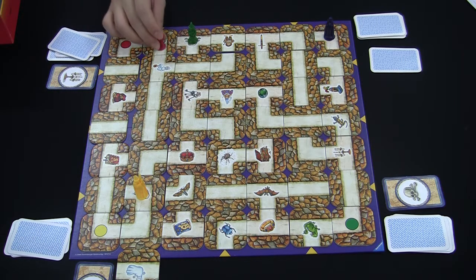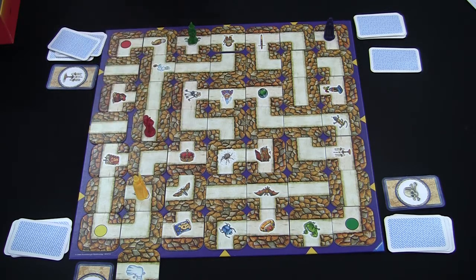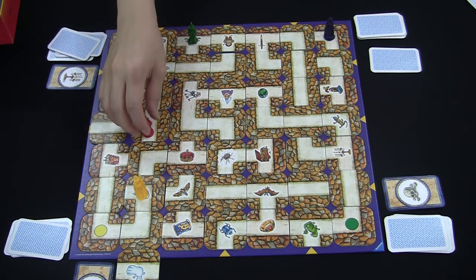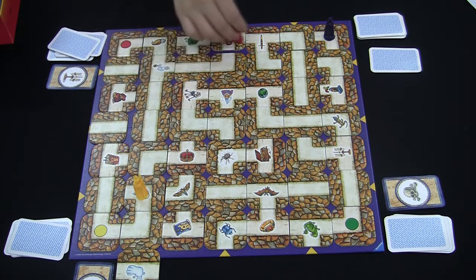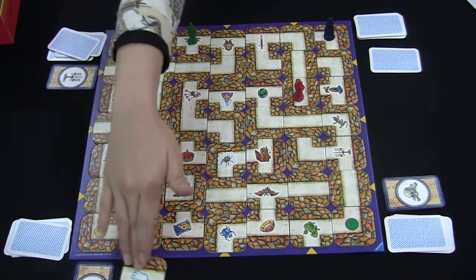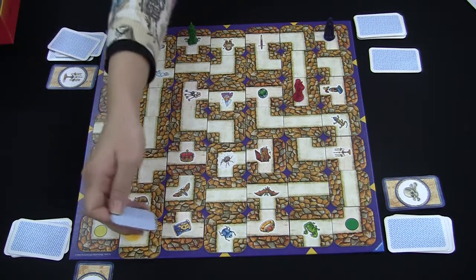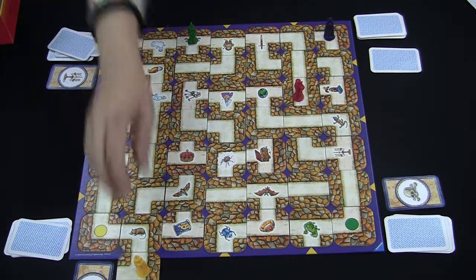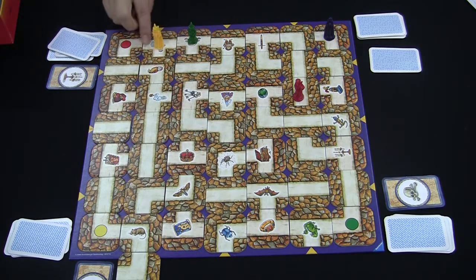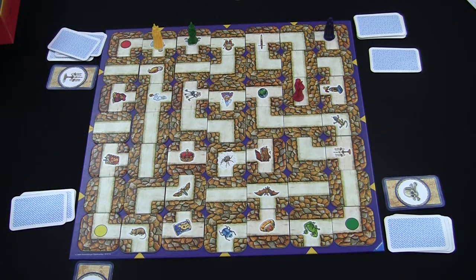If this player can only move up to a certain point, they can wait there until their turn comes. In the case where your marker drops down off the board, you should start from the opposite side. After finding 6 treasures shown on the cards, you have to return to your starting place. The first player to do this becomes the winner.